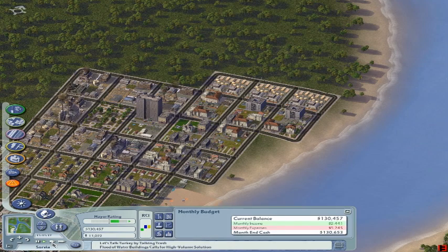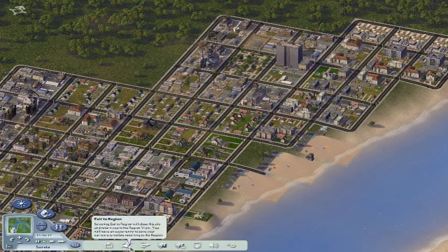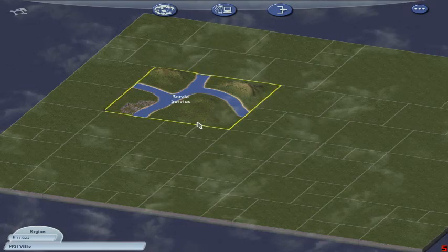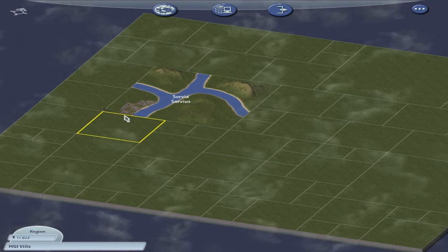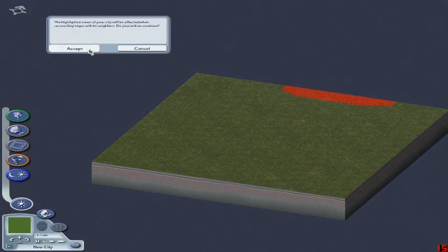One of the things we can do is build a landfill, but I'm going to do some region play and exploit the trash glitch. To do that we've got to save and exit to the region. It'll happen very fast because this is a good processor. Now I'm in god mode going to reconcile the edges. There's the river so I'll keep that going and run it through here.